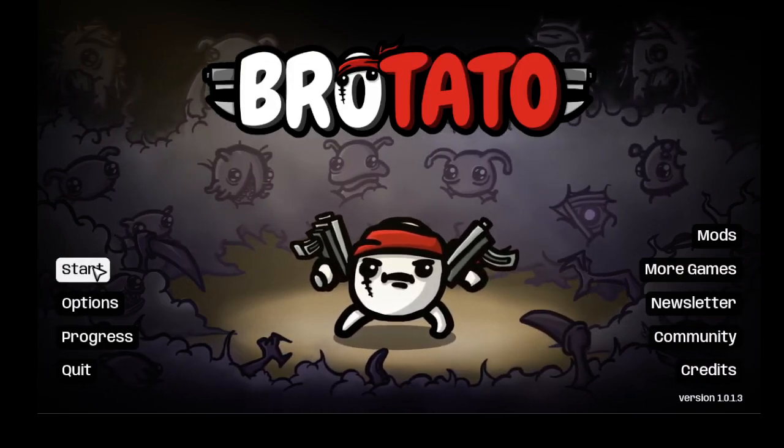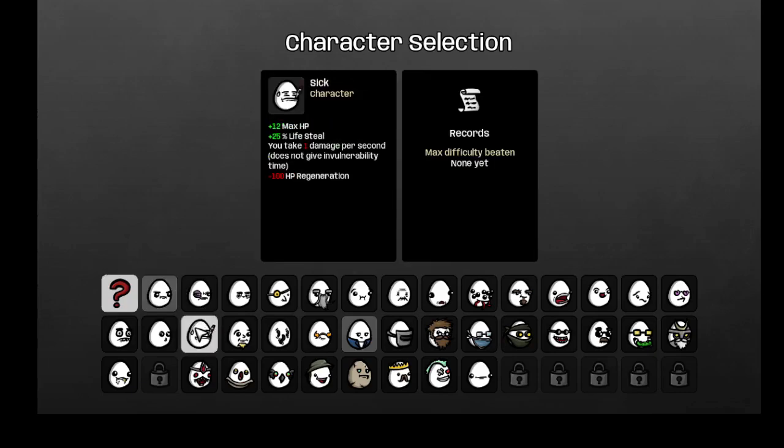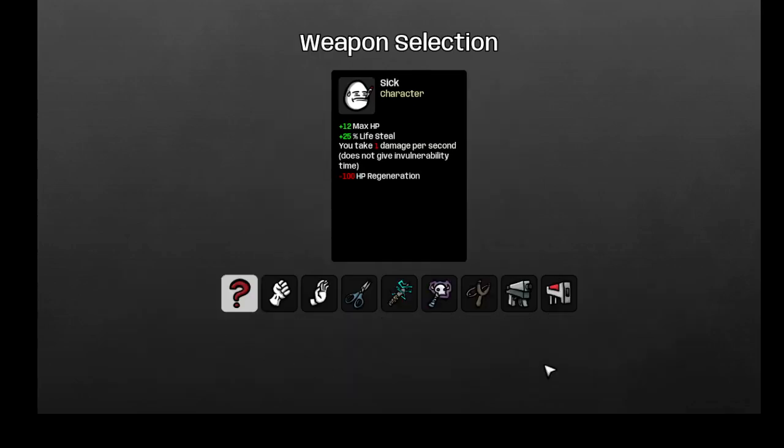Hello, we are back. This time since I just unlocked Sick, I want to see how well I can do. You start with 12 max HP, plus 25% lifesteal, and you take one damage per second, and you have negative 100 HP regen. I don't think I'm going to make it very far, but we will see.